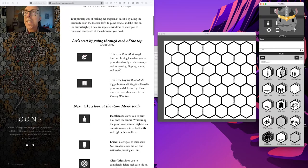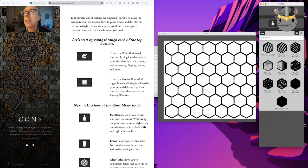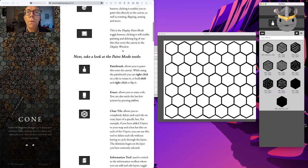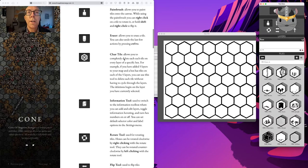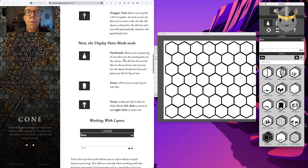There are two buttons up here: paint mode, which is what we just looked at, and fog of war. The fog of war mode is more for when you're actually using the map during play. There are actually specific tiles for fog of war as well, which is kind of interesting. I think we covered most of the paintbrush tools already and they weren't particularly unclear, so we'll scroll through those.